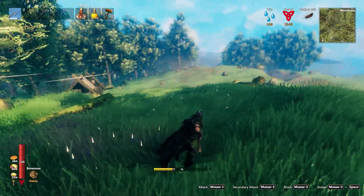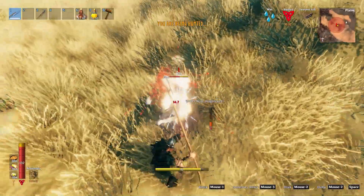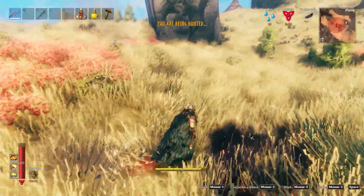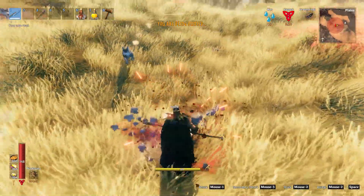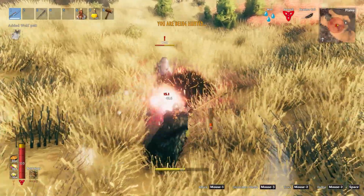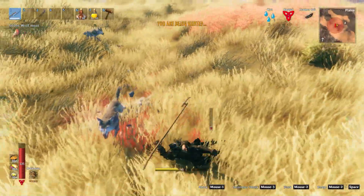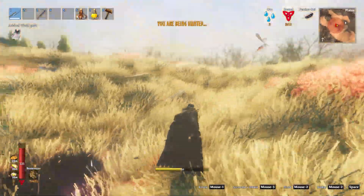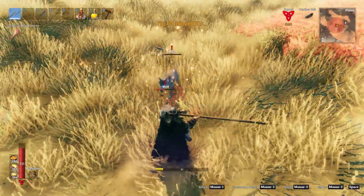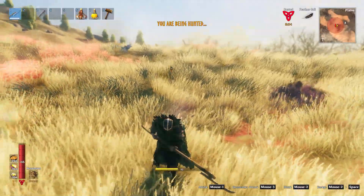So we're gonna switch things up just a little bit. We're gonna break out the iron atgeir again, and we're gonna go to a nice flat plains and allow ourselves to be hunted by wolves. In my experience, I think this is one of the most hectic events out there. Wolves kind of spawn quickly, they're fast, and they have really quick recoveries, and they'll just jump right in and attack you again. But if you have the right weapon, I think it's not that big of a difficulty, because when you have something like an atgeir, you have something that can attack multiple enemies at once.